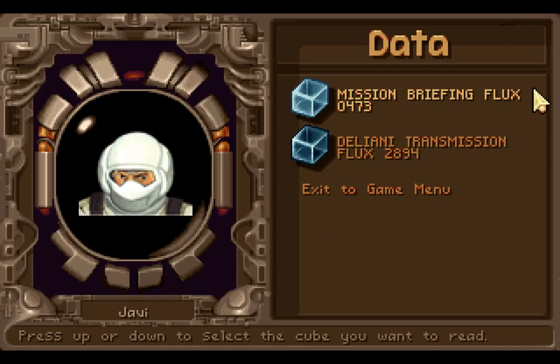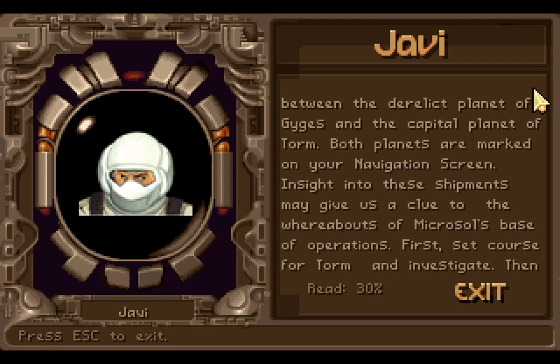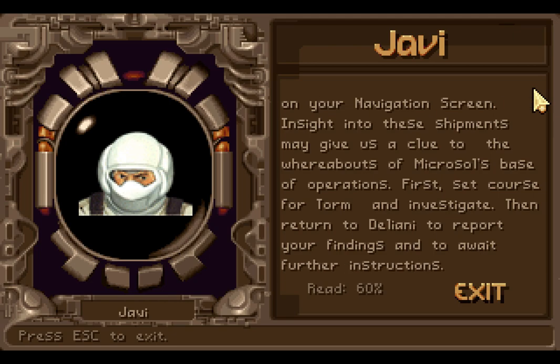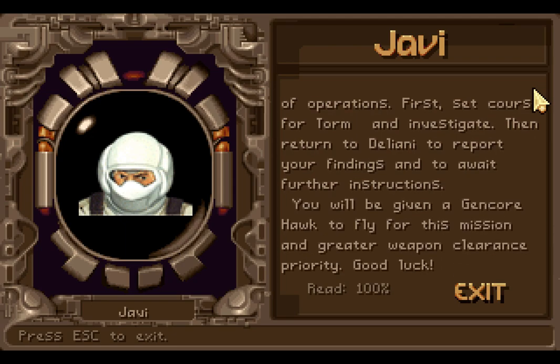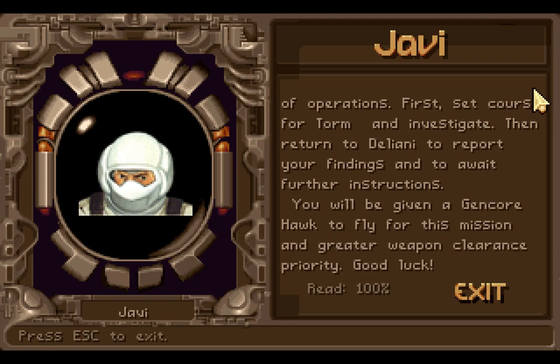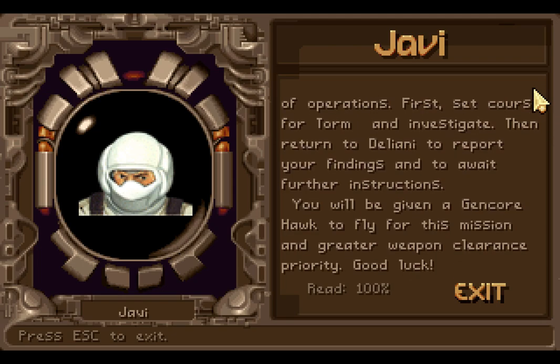Let's look at the two pieces of data that we have, both from Jarvi. We were told by Trance Unlock to go and talk to Jarvi, and here he is — Gencore Security Chief. We've been monitoring some unusual freighter shipments between the derelict planet of Giygas and the capital planet of Torm. Both planets are marked on your navigation screen. Insight into these shipments may give us a clue to the whereabouts of Microsol's base of operations. First, set course for Torm and investigate. Then return to Delaney to report your findings and to await further instructions. You will be given a Gencore Hawk to fly for this mission and greater weapon clearance priority. Good luck!